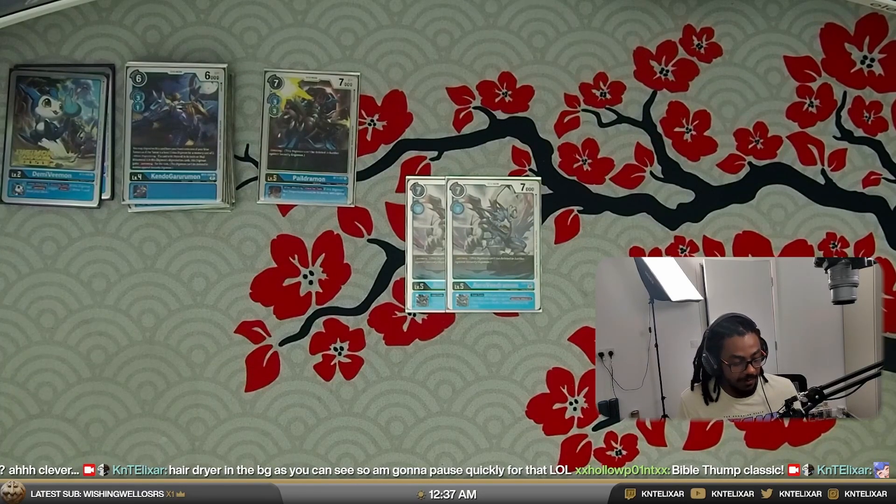It really depends on what the field looks like. If you've been trashing cards a lot because of Tesla, then you probably won't be able to hit the eight-card threshold. But if Tesla hasn't been getting going, you should be able to start cleaning up later game with your level six stack.